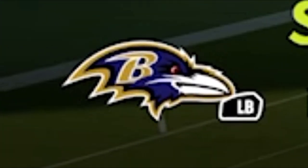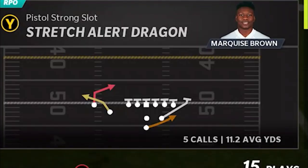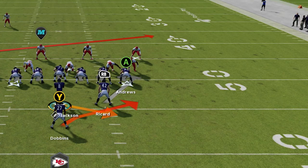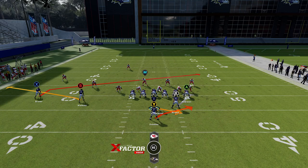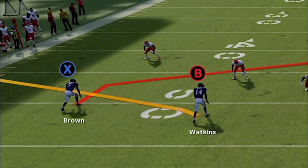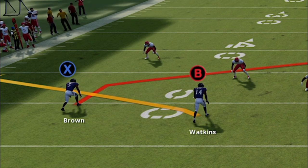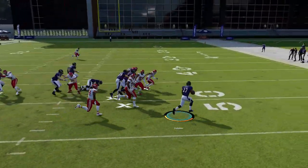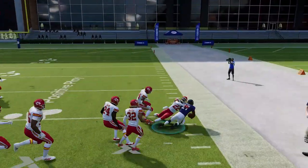Last but not least, we have a play out of the Baltimore Ravens playbook — the Pistol Strong Slot with the play being the Stretch Alert Dragon. It's a perfectly designed play: two receivers on the left side and a stretch run to the right. The stretch run can really have success against just about any single defense in the game other than maybe cover two hard flats. Against man coverage, both cornerbacks follow the two receivers on the left, leaving the right side wide open — and against cover two man, both safeties typically play back, making the run extremely dangerous.